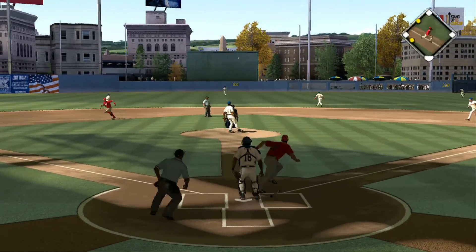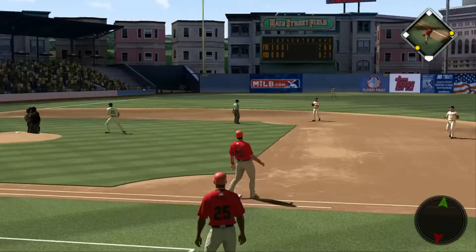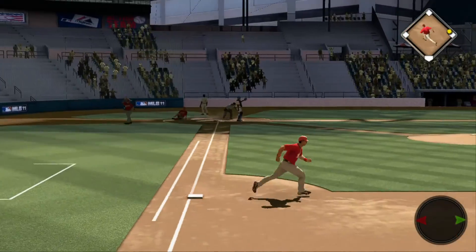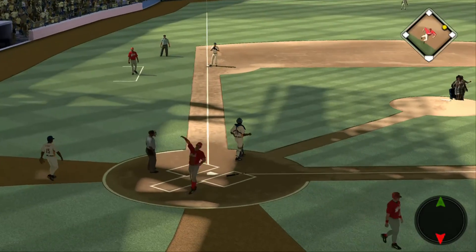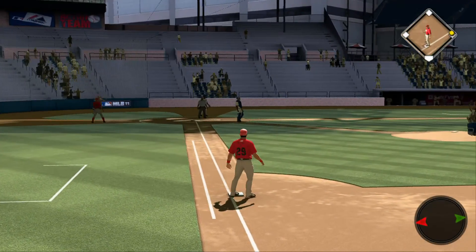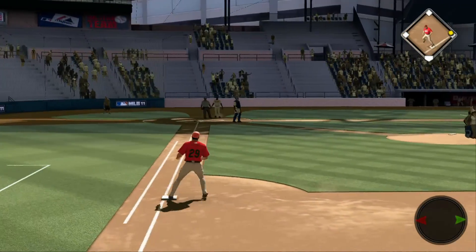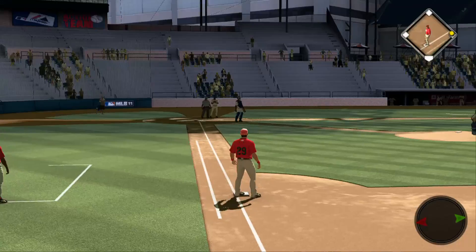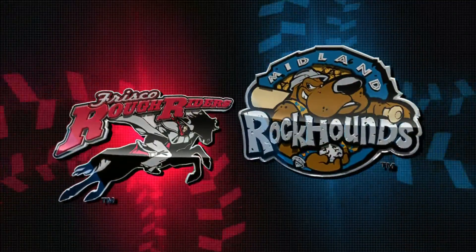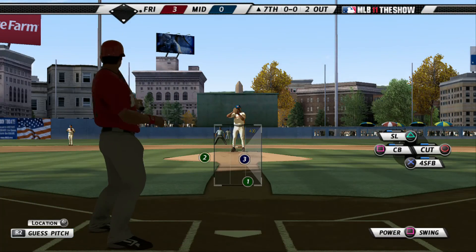Hard hit towards center — that's in there. Base hit. Long throw to the plate. The run is in. The tag — and they get him at the plate as one run scores, but not the second. One run's going to score on the play easily, but they try and gamble for two here, and they're going to be denied as a good tag at the plate stops them.